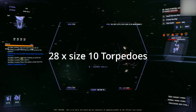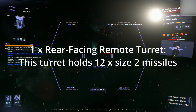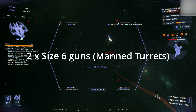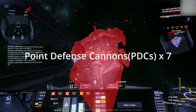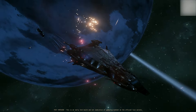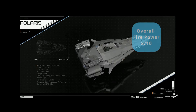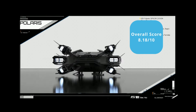Last but not least, let's talk about the sheer firepower this ship has. 28 size 10 torpedoes, two forward-facing missile racks — each holds eight size 3 missiles. One rear-facing remote turret — this turret holds 12 size 2 missiles. Two size 6 guns manned turrets. Four size 3 guns manned turrets. Four size 3 guns remote operated turrets. And point defense cannons — there are seven of them. That's a whole lot of firepower. Whether you're playing defensively, offensively, or both, this ship will not disappoint. It lives up to its reputation as a capital-class killer. I rate it 8 out of 10.